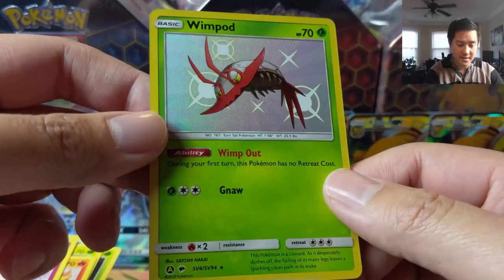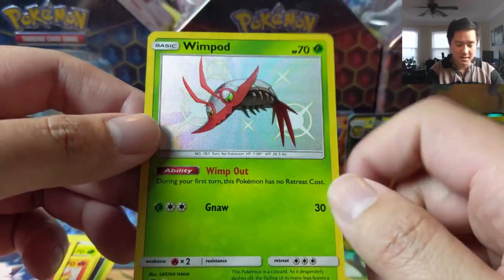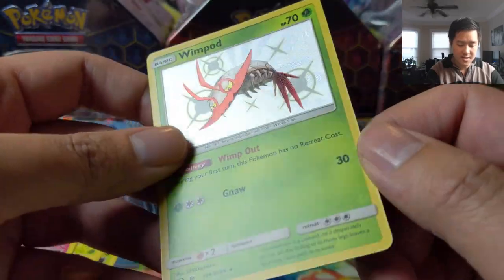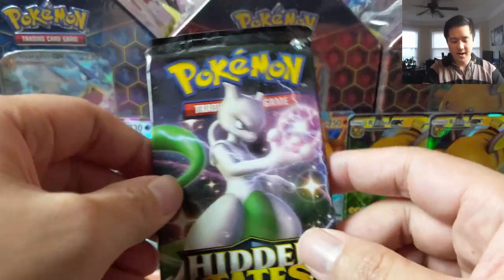Shiny Wimpod — nice, to go with our Golisopod that we picked up earlier. This is one of the cooler shinies — I like the silver and red, it's a nice contrast. This is neither the glossy nor the textured one. Okay, final pack.